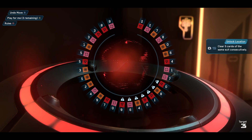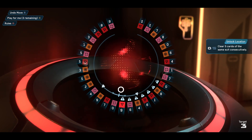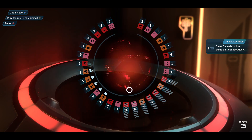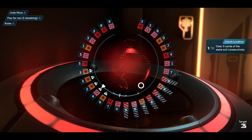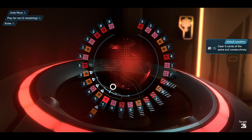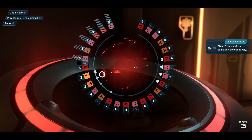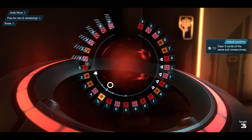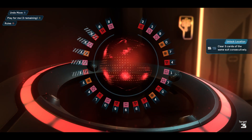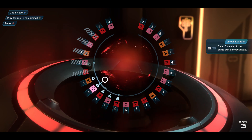Unlock location: clear five cards of the same suit consecutively. Let's try orange — seems to be the best bet out of those. So these get blocked and we can't actually use them. I think every time we clear something, the lock will change to a different part of the board. So we have got to be careful. There you see. Three. And four. Five. Now we need to make just the rest of this make sense somehow. Okay, let's go.